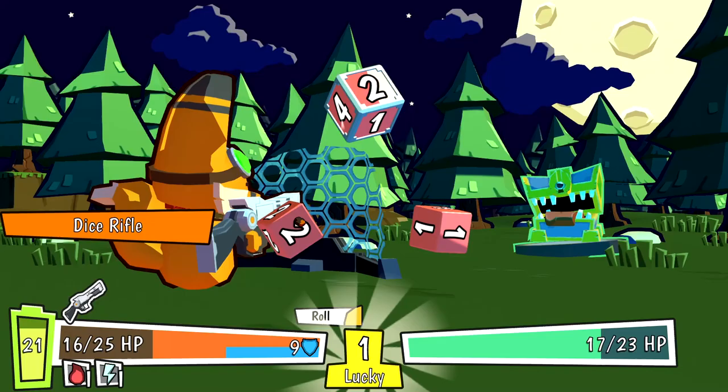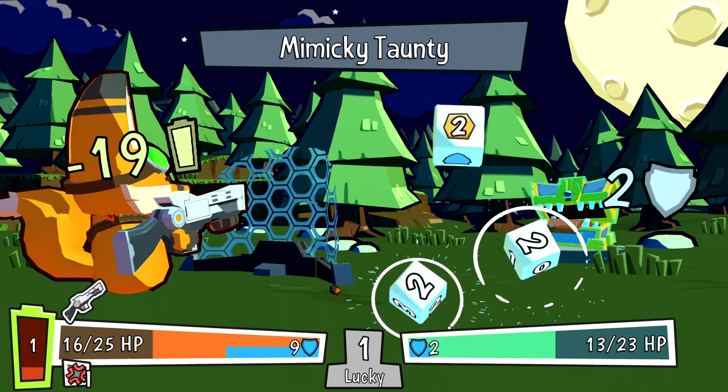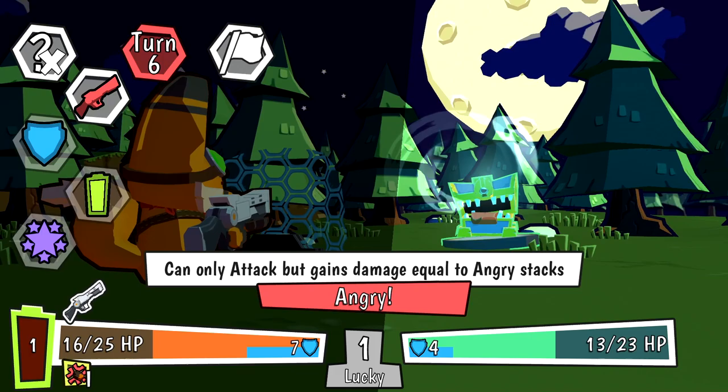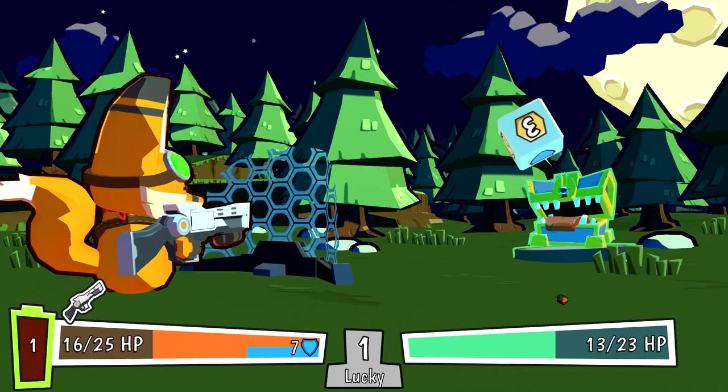We rolled our lucky number again — can we keep chaining? We can only get the lucky once, that's understandable. He gained 4 shield. Our battery is gone, and I can only attack but gain damage equal to angry stacks. I gained 1 damage? But I don't have battery, so none of that did damage. We need to roll our battery die but I can't — I'm angy.